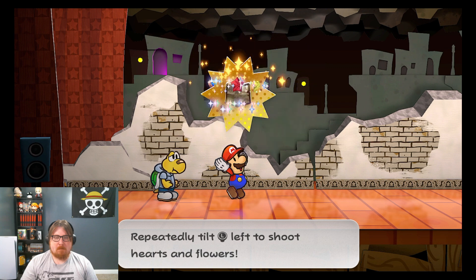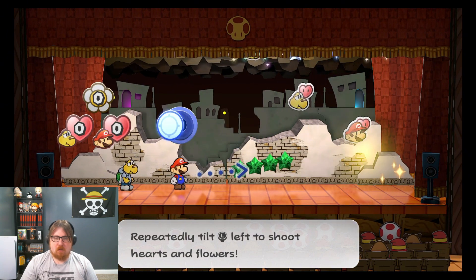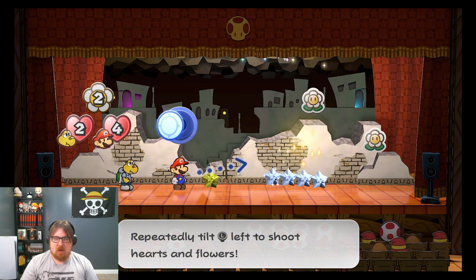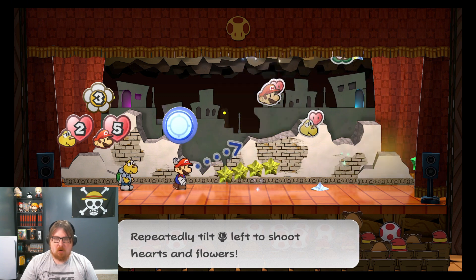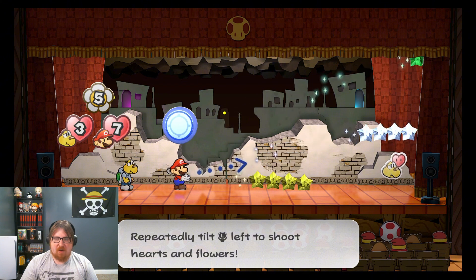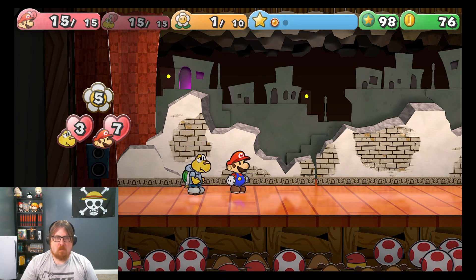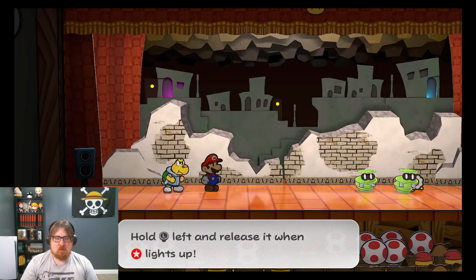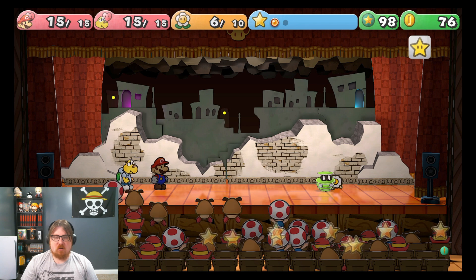Let's get it! I fumbled! Okay, yeah — get them all! No! Oh! Get back, Mario! Get back to it! There we go — five! I healed Koops — I didn't realize. He needs some health. Alright, Koops — destroy them!